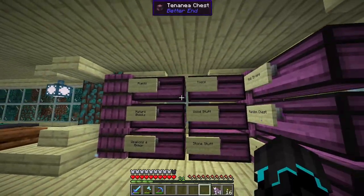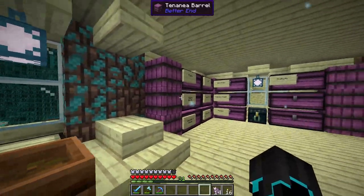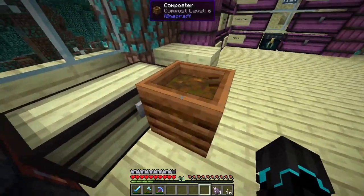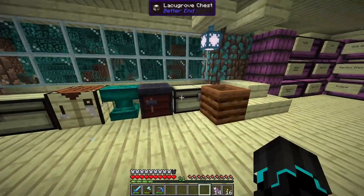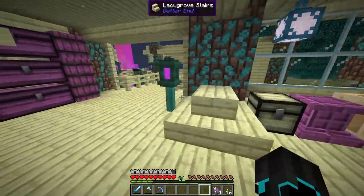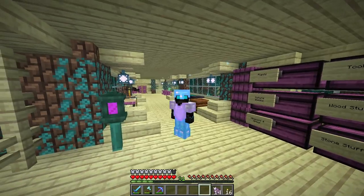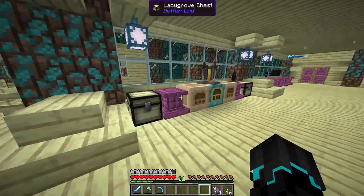I did do one thing off camera, and that was organizing this chest room so now things are a little bit more organized and to my liking. I still need to move this composter and I think I need to basically replace these chests with the purple ones. In fact I might do that really quickly, and also these chests right here.